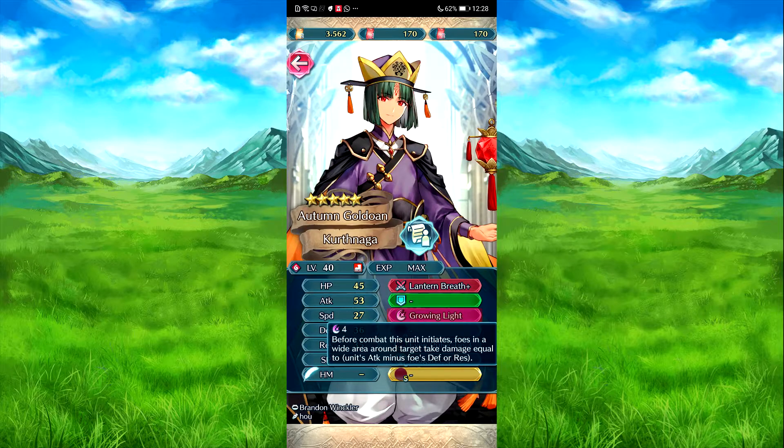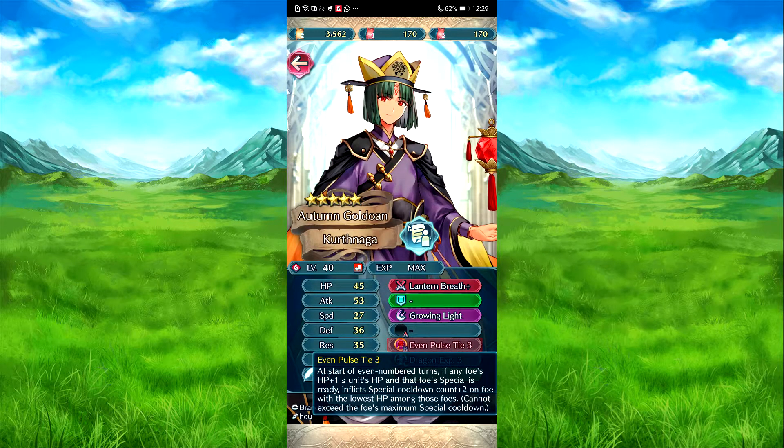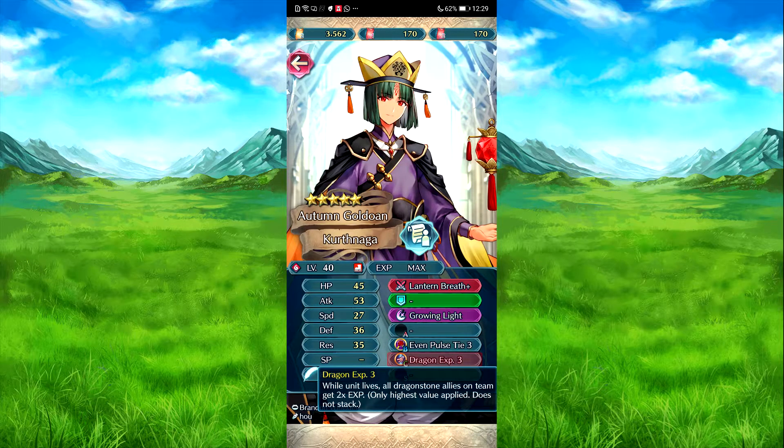Grown Knight — before he needs his combat, foes in the wide area are taking damage equal to attack and maintenance, and foes' defense or res. Evening pulse tide, as far as even returns. Apparently foe has one more HP plus one over him. And colon count minus two on foe with the lowest health among them. And dragon experience while he lives — dragon units get double experience.